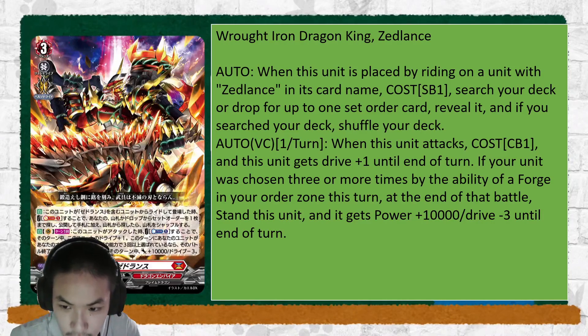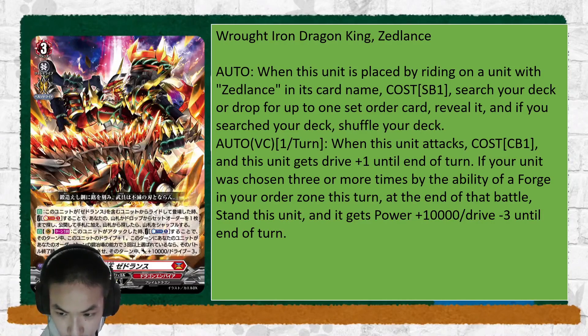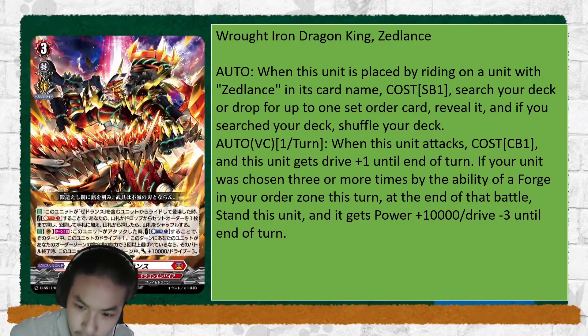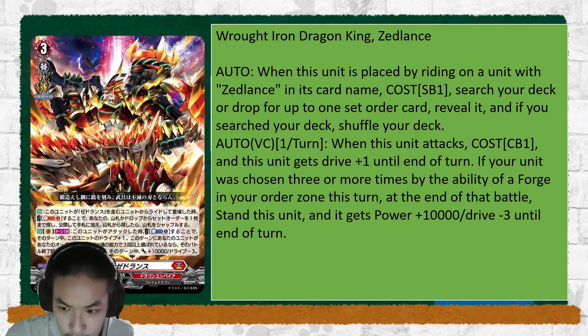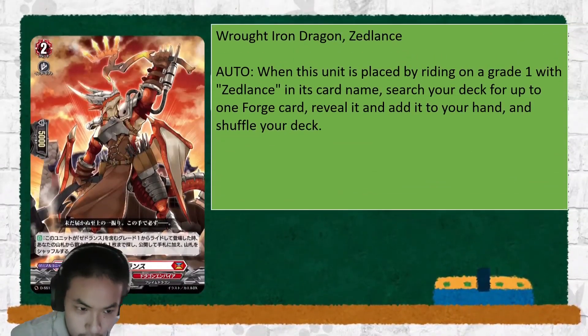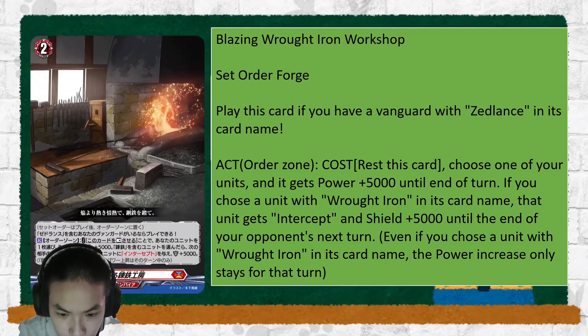On Vanguard Circle, once per turn, when this unit attacks, CB1, and this unit gets Drive plus 1 until end of turn. If your unit was chosen 3 or more times by the ability of a Forge in your order zone this turn, at the end of battle, stand it, and it gets plus 10 and minus 3 Drive. So it's a re-standing Vanguard with CB1 and triple Drive. The 3 or more times chosen doesn't have to be the same unit.